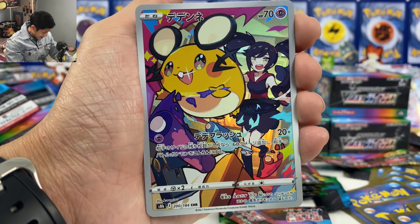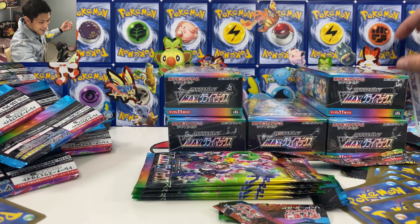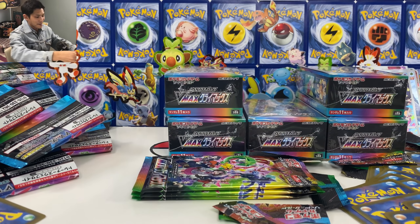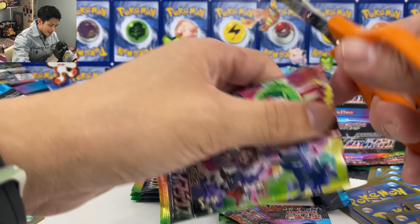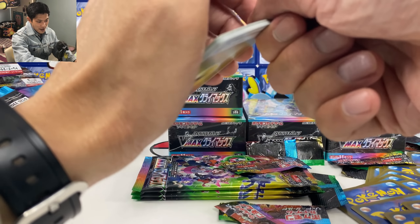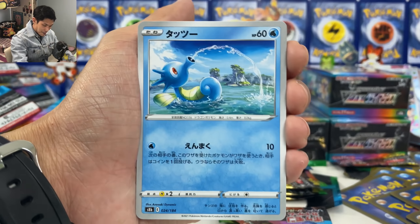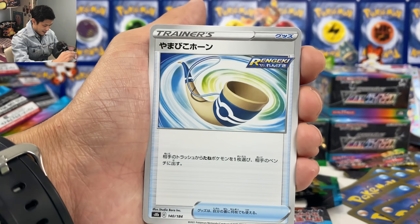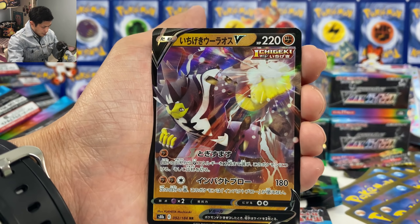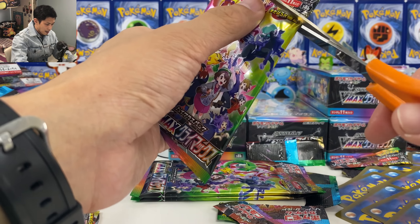Oh yes! This character looks so good! I wish they bring back like a Dodrio V with a really useful ability. This is good — Kat Dodrio! We finally pulled one Dodrio. Echoing Horn, Zarude, we got Urshifu. Three more packs and then we do a summary — hopefully give me something in these three packs.